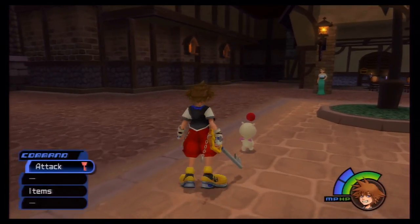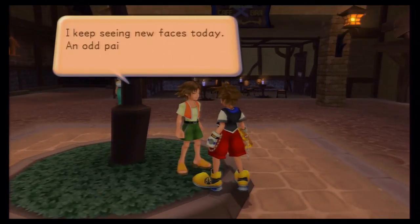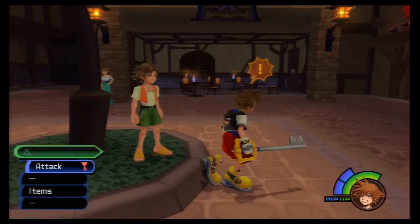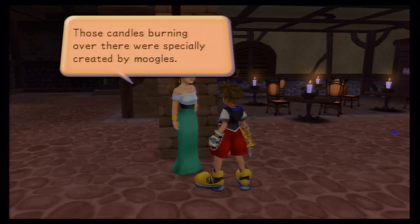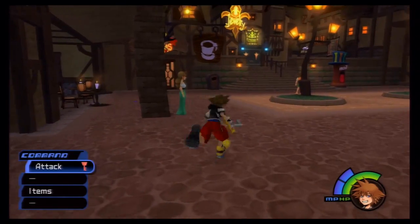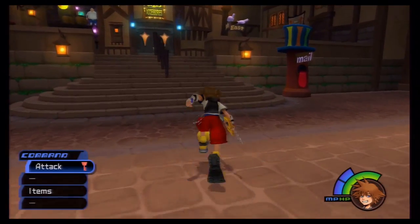If you talk to this moogle, the first district is described as the only safe place. This guy who looks like Tidus with dark hair says he keeps seeing new faces. And you can talk to this Esmeralda-looking character who says those candles burning over there were specially created by moogles — even if you snuff one out it flickers back to life, you'd probably need magic to put them all out. Which is correct, and we can't do that yet.